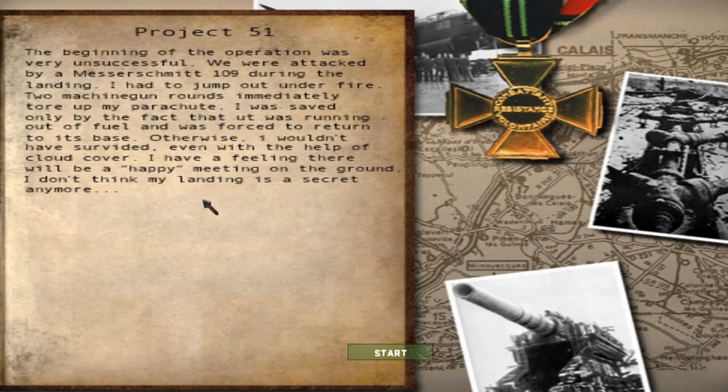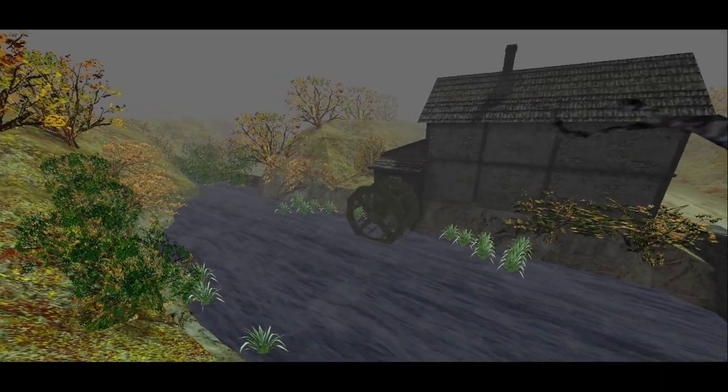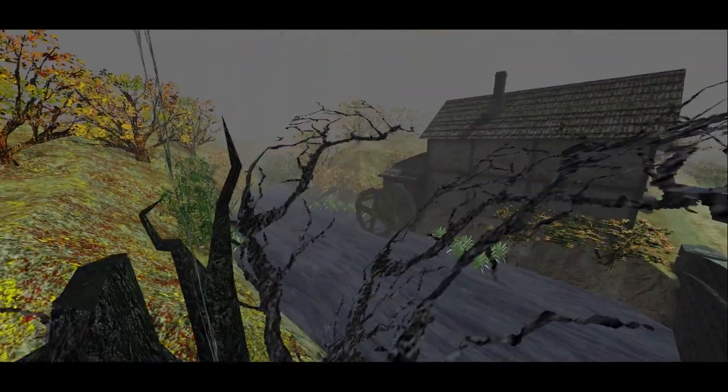The opening narration: 'The beginning of the operation was very unsuccessful. We were attacked by a Messerschmitt 109 during landing. I had to jump out on fire. Two machine gun rounds immediately tore up my parachute. I was saved only by the fact that it was running out of fuel and was forced to return to its base. Otherwise I wouldn't have survived.' Hang on — if your parachute was torn up, it wouldn't matter if the Messerschmitts were low on fuel! Are you supposed to tell me you survived that fall? So here we are — the French countryside. It's all familiar territory to us, and it looks absolutely lovely.